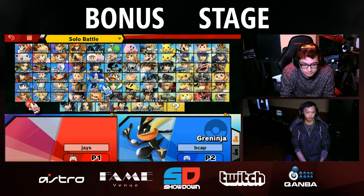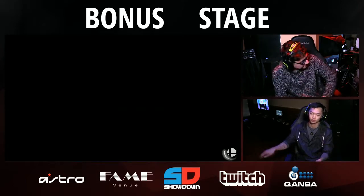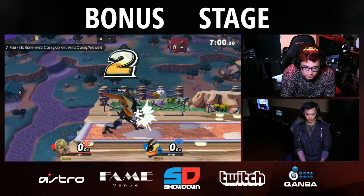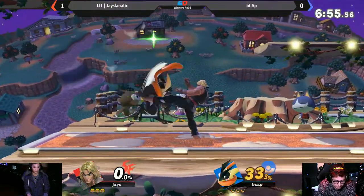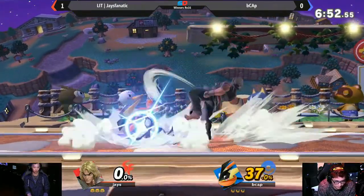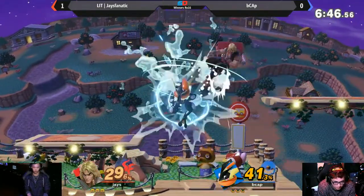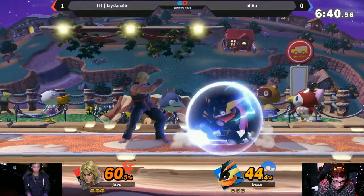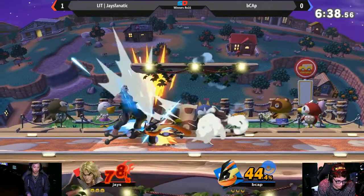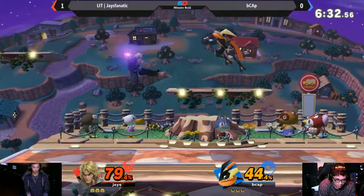B cap is going to stay with Greninja, see if the new stage is going to help him out. All right, going to Town & City — more space for B cap to go around. See if he can play the spacing game, try to land those setups. But Jtastic not giving him any sort of space. Really good start from B cap right now, definitely making more use of this stage.